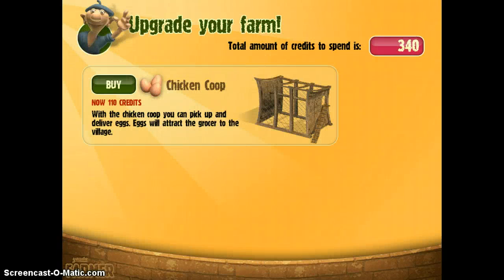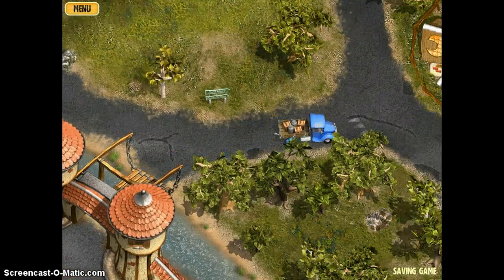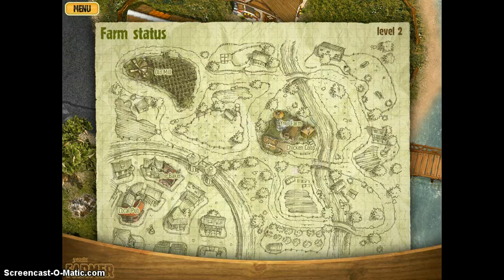With the chicken you can pick up and deliver eggs, which will attract the grocer to the village — that's where the chicken comes from. Let's buy this. We open the chicken coop. Okay, let's continue.